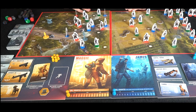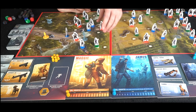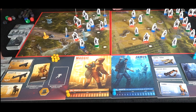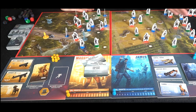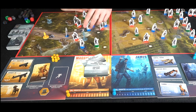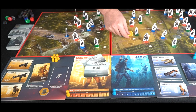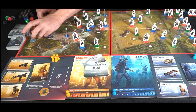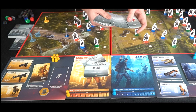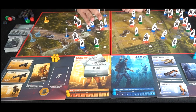If you land on a supply drop you draw two supply cards or one random equipment card. Some empty spaces can have terrain placed on them. A special board space lets you recover your action cards from the discard pile. At the end of the game, add up victory points from objectives and your kill counter — whoever has the most wins. If someone reaches the end and another player dies, that player is eliminated instantly. Once someone finishes, it's a sudden-death round for everyone else racing to the finish line.